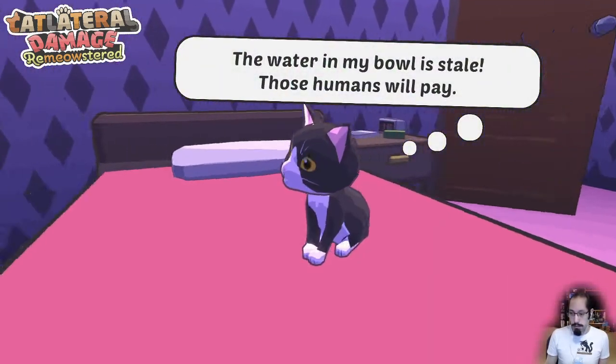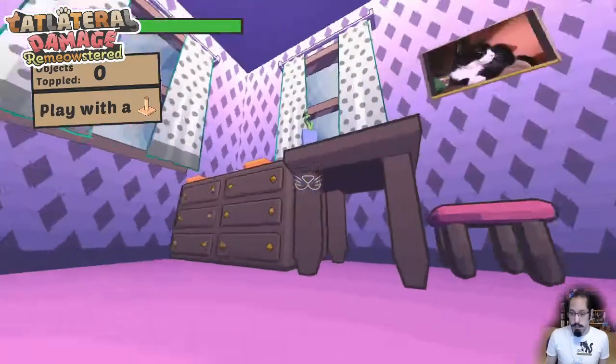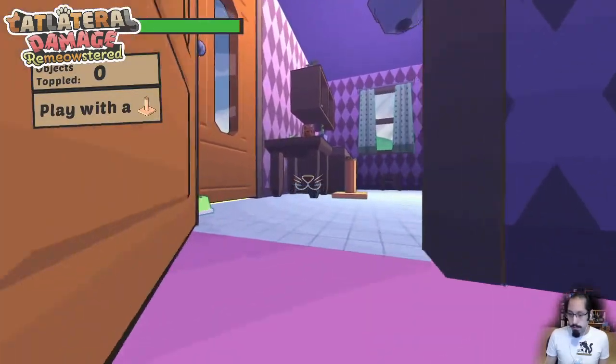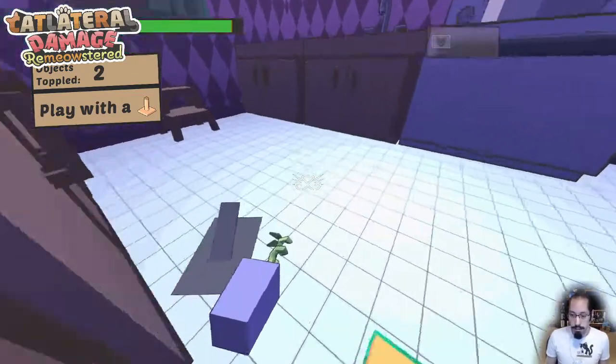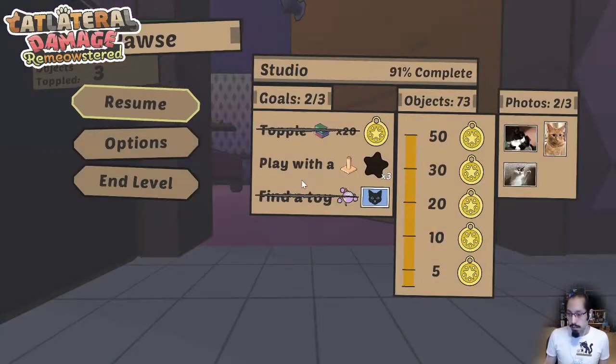I played a bunch earlier, which is why I have a handful of treats and photos. These cats are cats I've owned — Nippy, the tuxedo cat, was my childhood pet and inspired the original game. These other two are Will and Lynn, my current cats. I think Will is actually scratching at my door right now trying to get in.